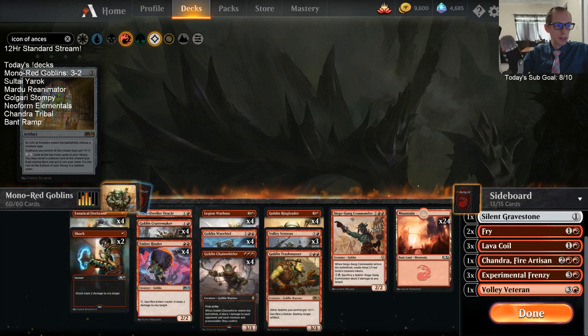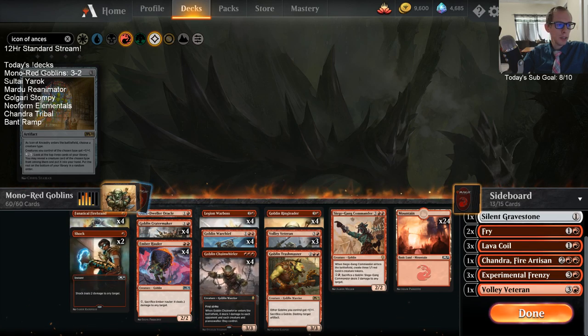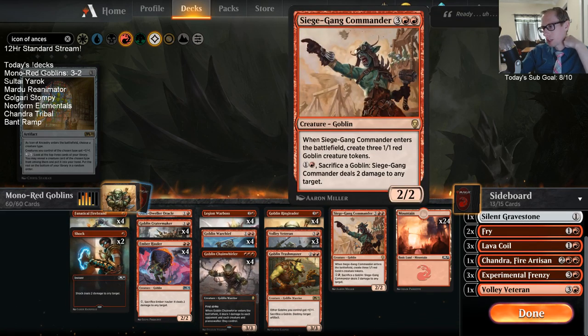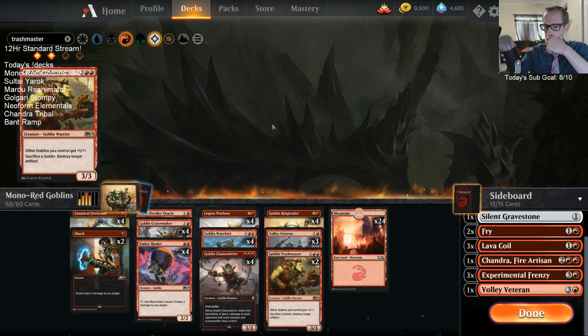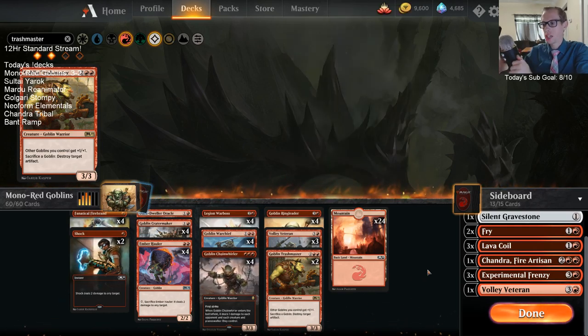If you're playing 22 lands, that has to be like a best-of-one deck. You can't play 22 lands with all threes and fours — you have 12 cards that don't cost three or four in a 22-land deck. We had 23 lands and couldn't hit land drops. In best-of-one they fix your hands so you can get away with that, but you can't get away with that in best-of-three.